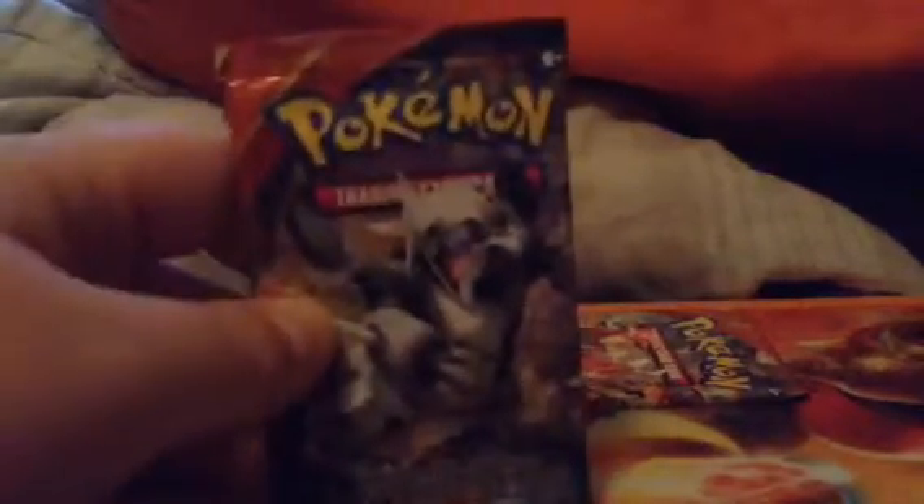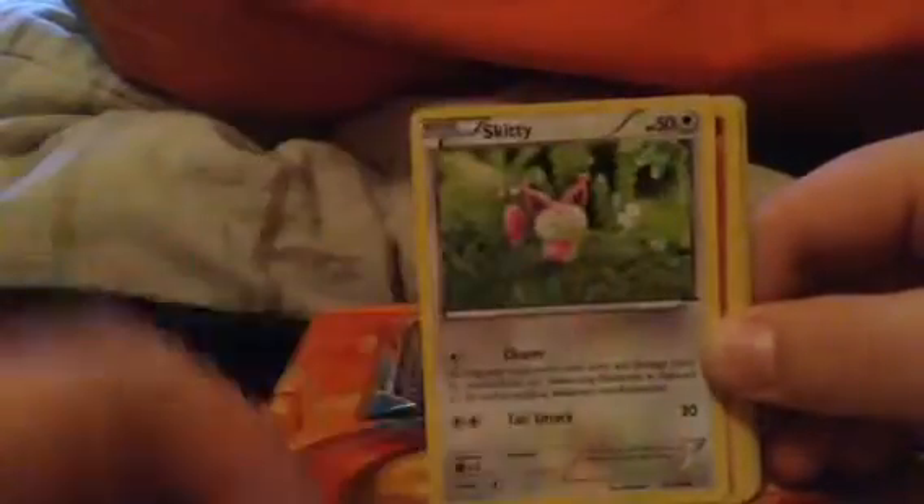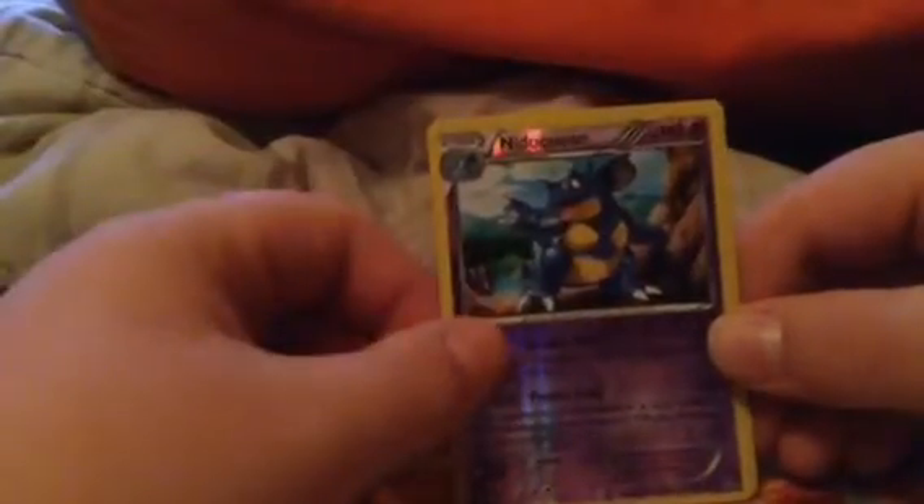Two more packs to go. Let's try to get something else — Aggron pack. So we got Honedge, Electrike, Jigglypuff, Skitty, Rhyhorn, Excavate, Cilan, Archie's Ace in the Hole regular card, Litleo reverse — and nice, a Manaphy holo.